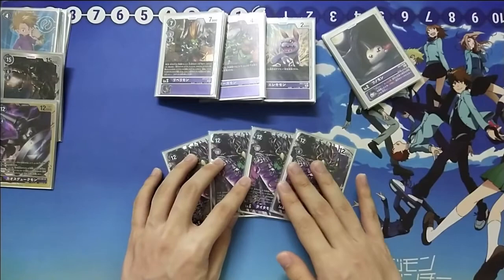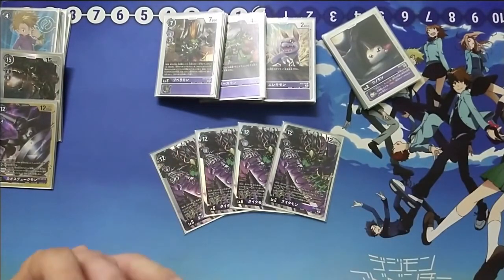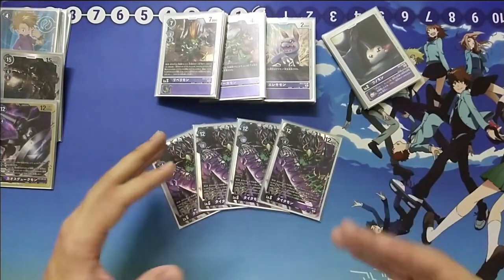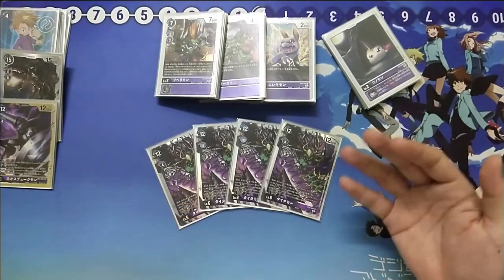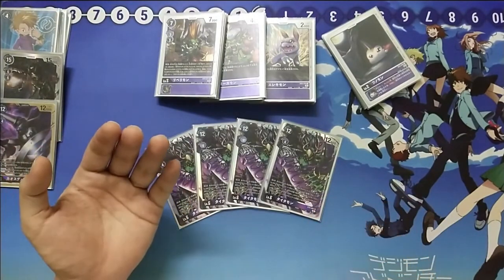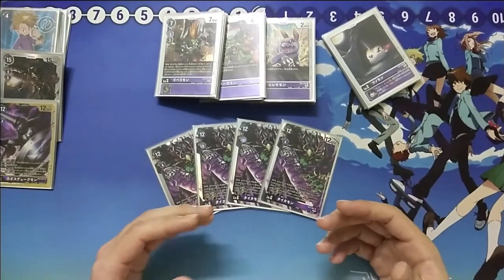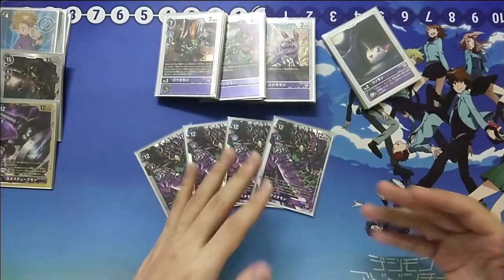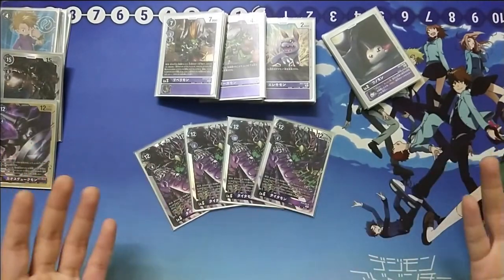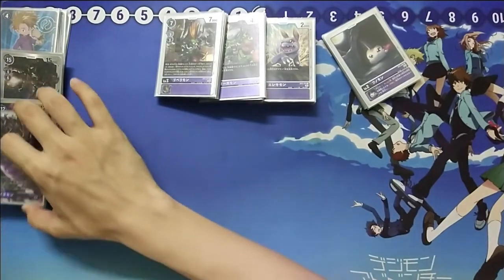We play 4 Titamon. When digivolving, you summon out a level 4 from your trash — very good for board presence and field control. We want to keep making sure our boards have stuff to attack with. Purple previously had problems with board presence from destroying their own field, but now with the discard build and Titamon it sets up board control really well. During his turn, if you discard a card due to an effect, Titamon gains 2k power and an additional security check — so he's a 14k with 2 security checks. Unless a big option comes out or Omegamon, he won't die.